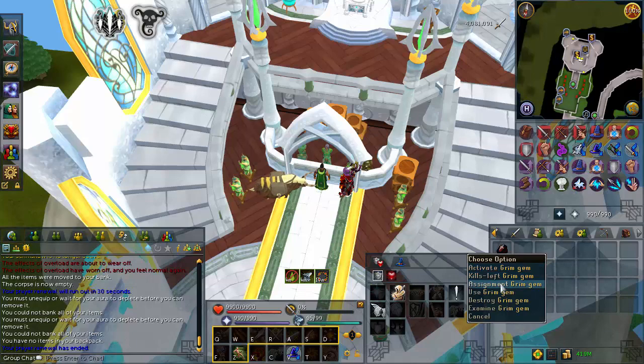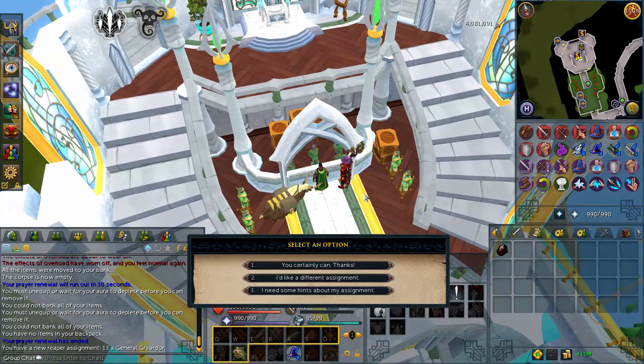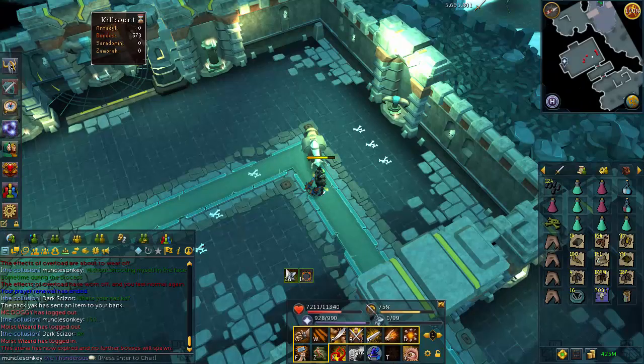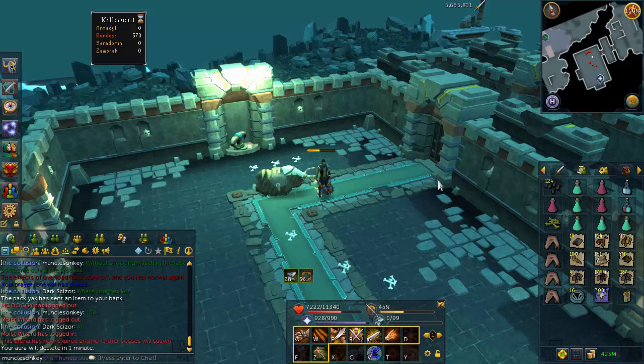Let's grab a new assignment from death. Hopefully we get into the araxxi task or we'll get bandos instead. That's awesome — I'll go with that. It's a really easy task to do and gives me a good excuse to go for a bandos trip, which I need to do anyway to get that pet. I just finished doing quite a bit of bandos today — I think I did four or five instances total, and I managed to pick up four bandos war shields.